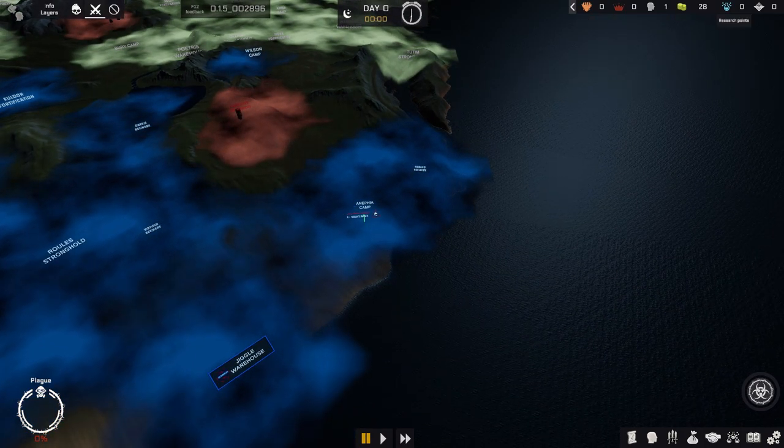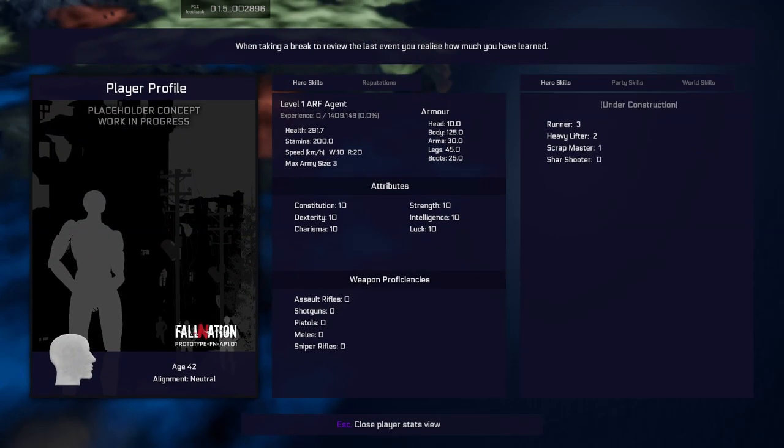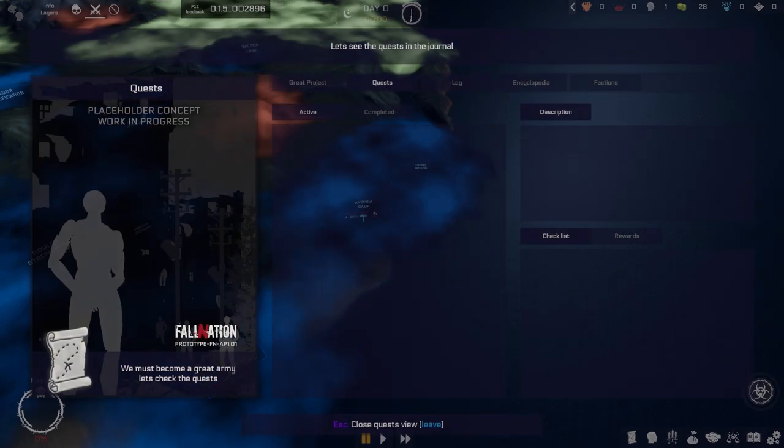There are stats like renowned, power level, coins, and research. So you can do research. These are my stats - basic, work in progress, under construction, skills. So everything is under construction. Again, very early.